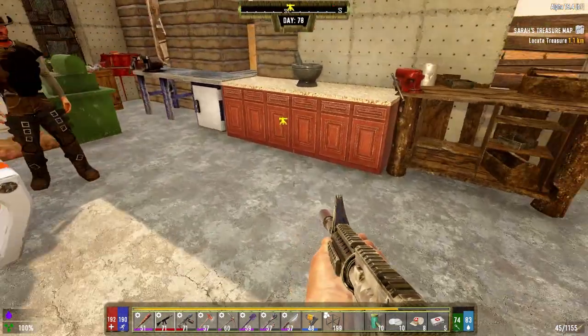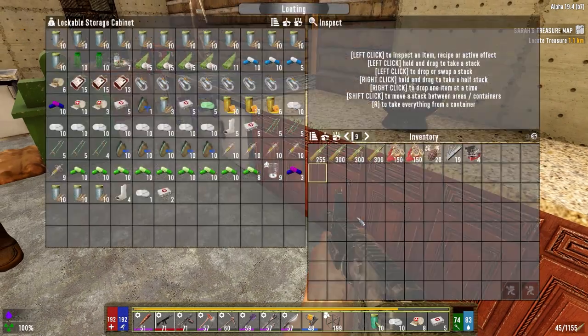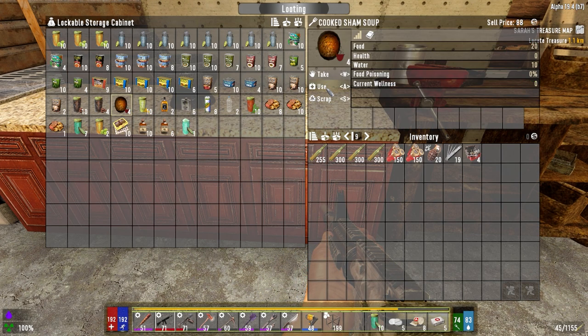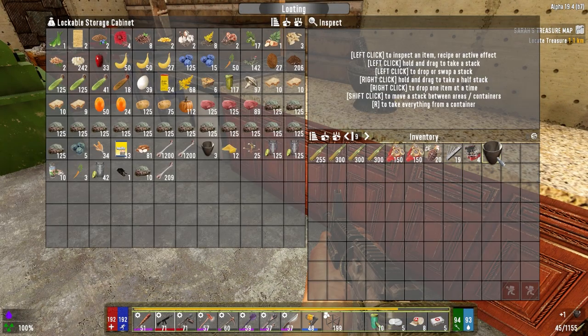Grab some food, we've got drink on us. Let's roll with these just in case - you know my luck. Let's grab some food before we go, that should be enough, and then let's get out of here and go do something.